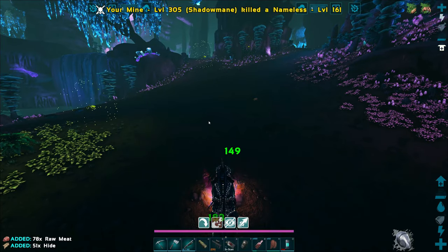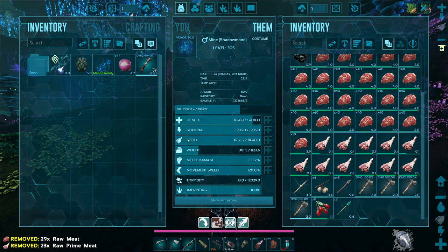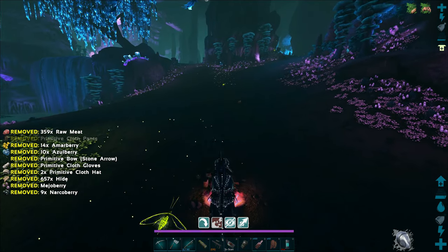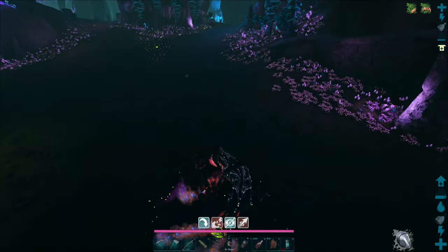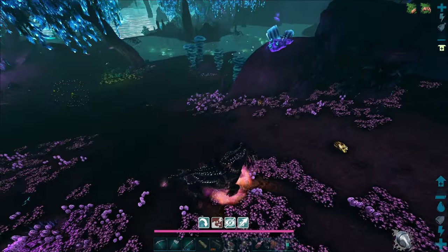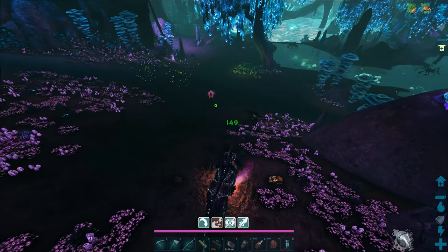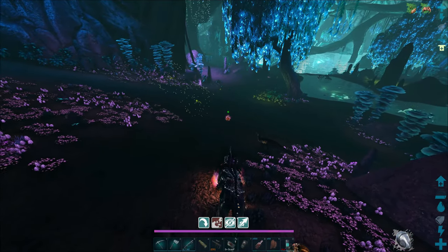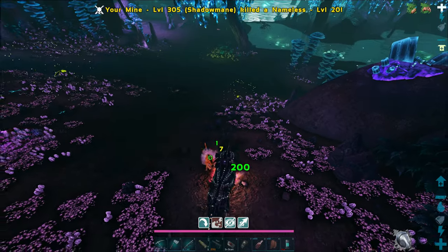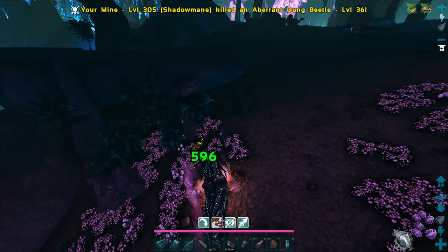We just need to get some nameless venom. Where's the waves of nameless that usually spawn in? Maybe I should have left the alpha one alive. Oh, there they are - go ahead and call in your friends. Not the reaper, just some more nameless. Poor little dung beetle - casualty of war. I'm surprised we haven't got any nameless venom yet either. That's not a red drop only, right? Like, does it only drop down in the red zone?